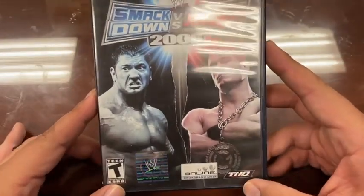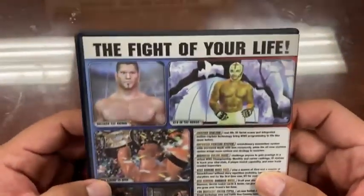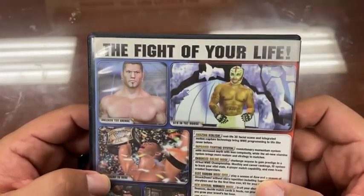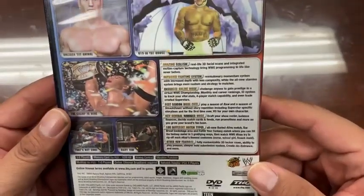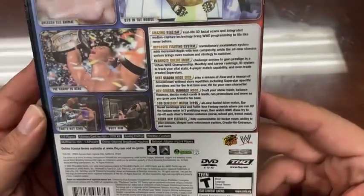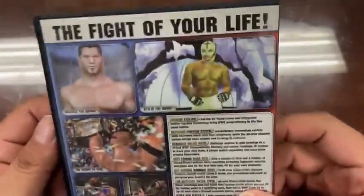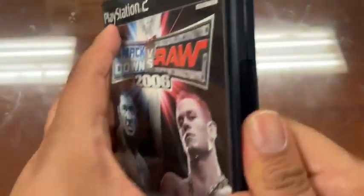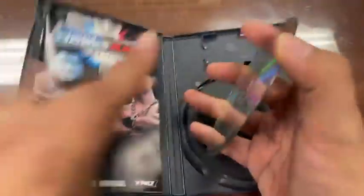Batista and John Cena — way more famous now than they were when this game came out. We've got 'Unleash the Animal,' 619 in the house, amazing realism, improved fighting system, enhanced online mode, best season mode ever, new general manager mode, 100 different match types, and other new features. I think this is the game that Up Up Down Down uses for their brand, so let's check out the game.